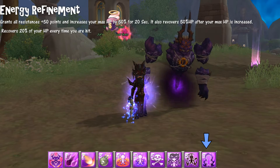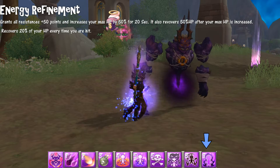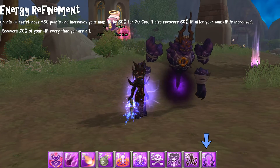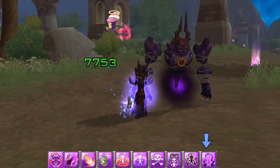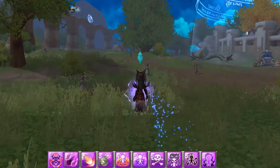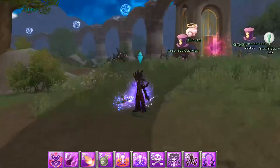Energy Refinement gives you a boost of +50 points to all resistances and increases your max HP by 50% for 20 seconds. It also gives you a large amount of HP back instantly and recovers 20% of your HP every time you are hit by an enemy.